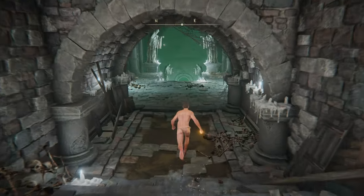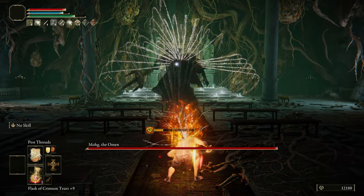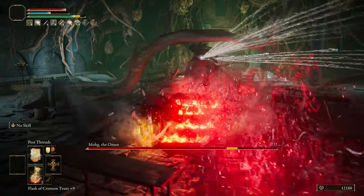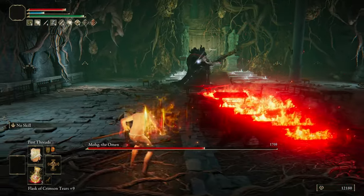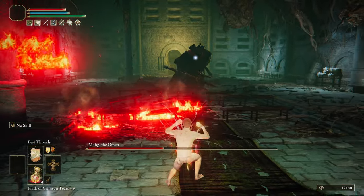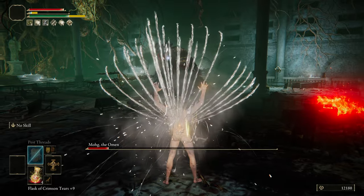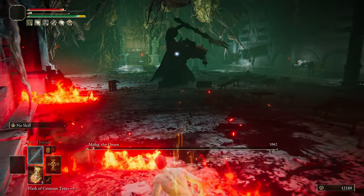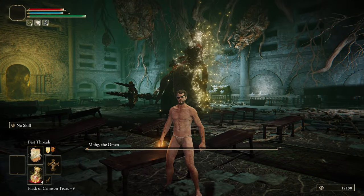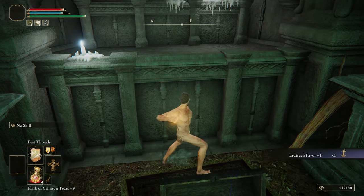Now for Omen Mohg — we have 13 vigour and flame spells are completely useless. So memorise Pest Threads and equip the Blue Dancer Charm. This is a little rough, but if you keep your distance and only cast after one of his projectile attacks, it's not that bad. Grab the talisman in the chest, punch the altar, and head through.